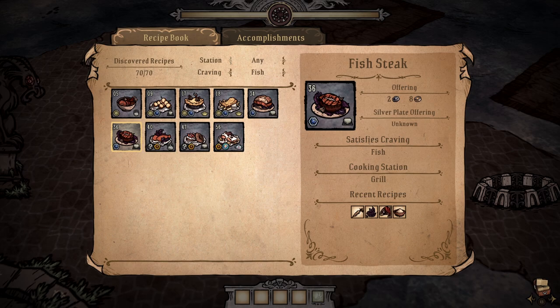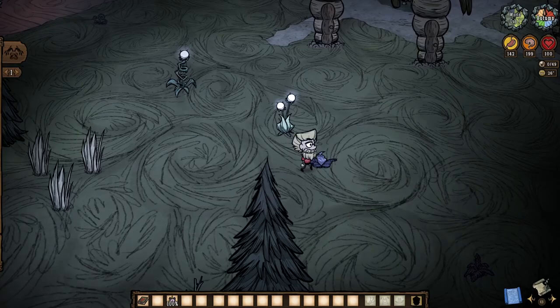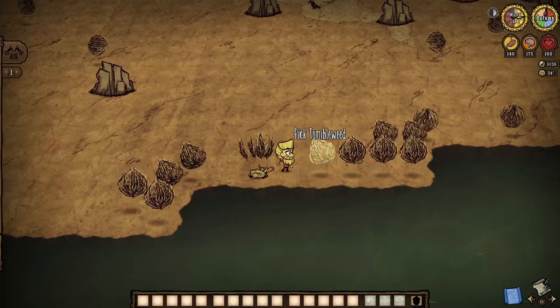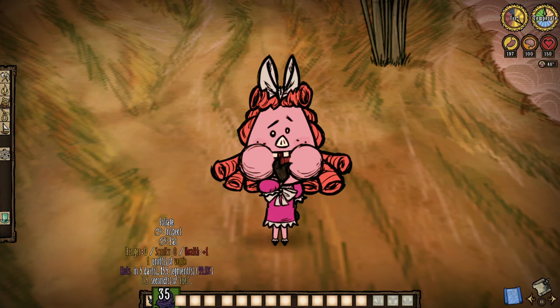So what gives, Klei? Clearly you have thought about them as an ingredient once, so why not again? I don't know, but it would certainly give us a reason to care about these purple plants dotting our sunken forests, outskirts of the ruins, wilds, and even the ruins proper. And even our tumbleweeds can drop foliage from time to time. If they're here, there, and everywhere, while also having gotten use elsewhere, it should all be translating across dimensions.